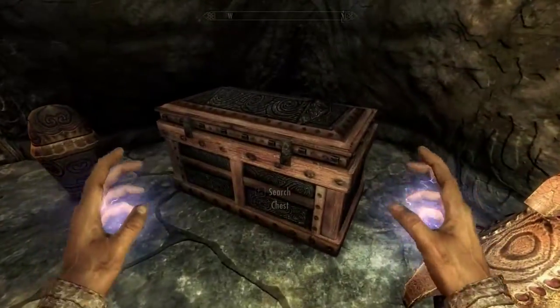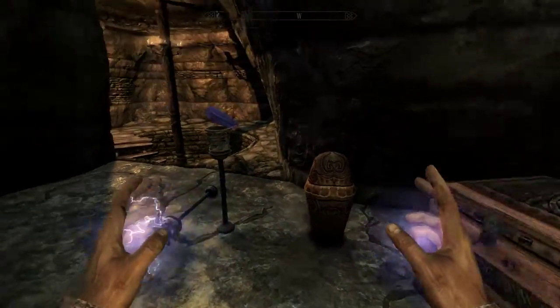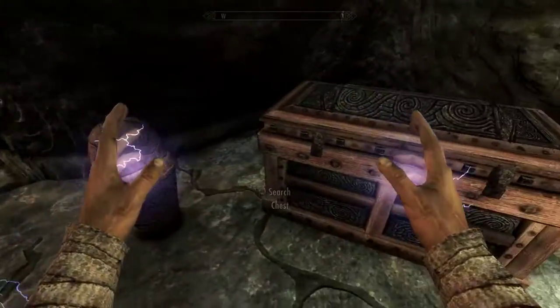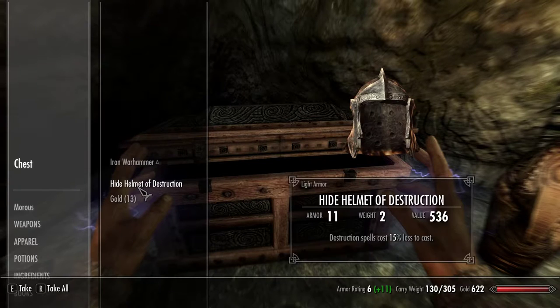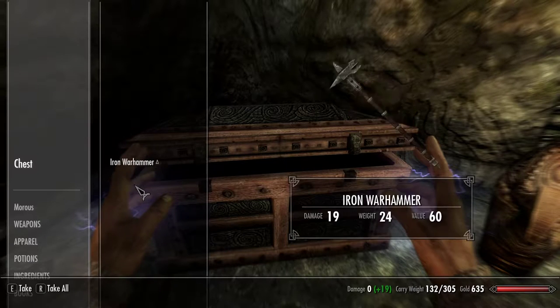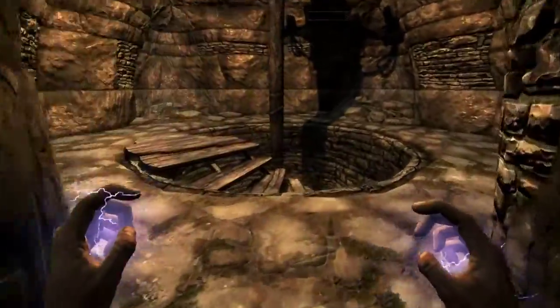We'll also take this minor healing potion and search these urns — which are empty. Grab a lesser soul gem and take a look inside this chest. We'll find a Hide Helmet of Destruction: destruction spells cost 15% less to cast. Very nice value for a weight of 2. We'll take that. 13 gold, so the Iron Warhammer will stay, and we will move right along.